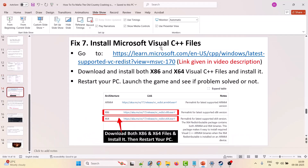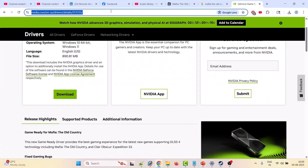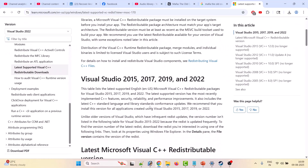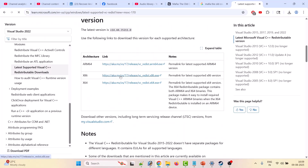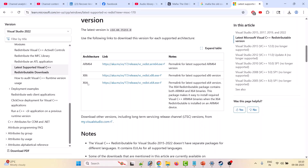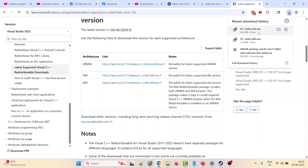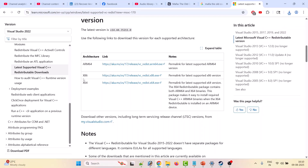Seventh solution: install Microsoft Visual C++ files. This has solved the issue for many players. Go to the Microsoft official website and download the x86 version. Double-click it — if you see a Repair option, repair it; if you see Install, install it. Then download the x64 version, double-click it, and install or repair it as needed.